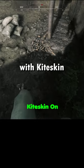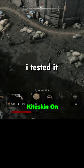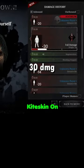Then I went to the same spot with Kiteskin and tested it at full health: 30 damage. Then I tested it with Kiteskin at the same spot with 50 health: still 30 damage.